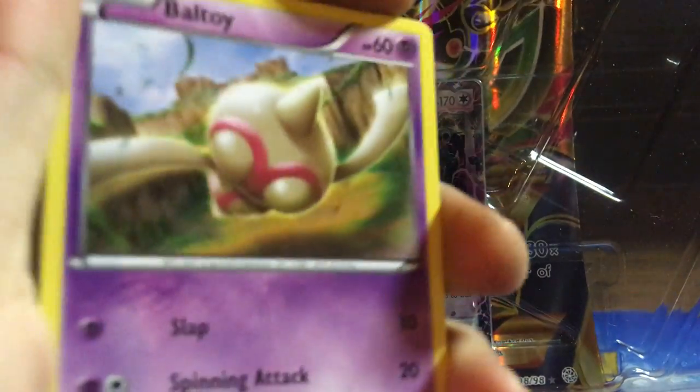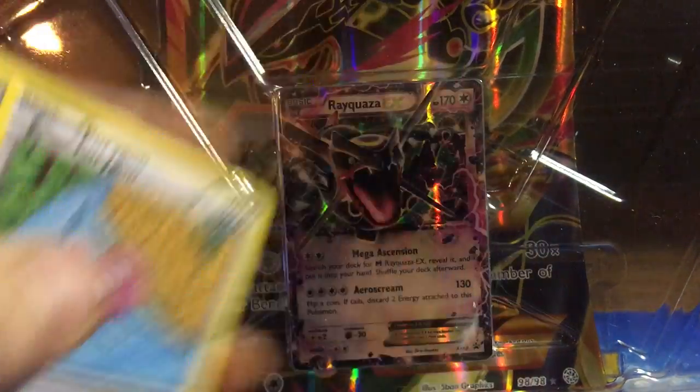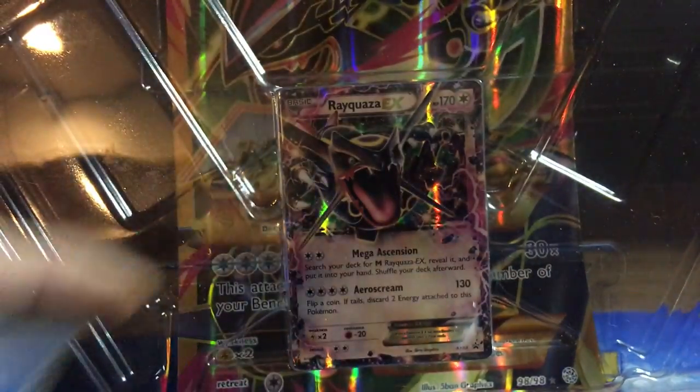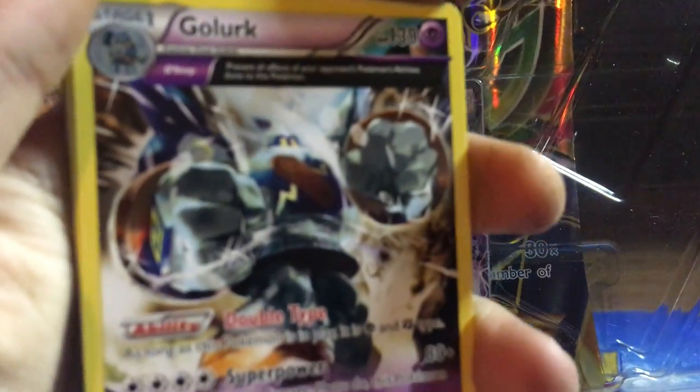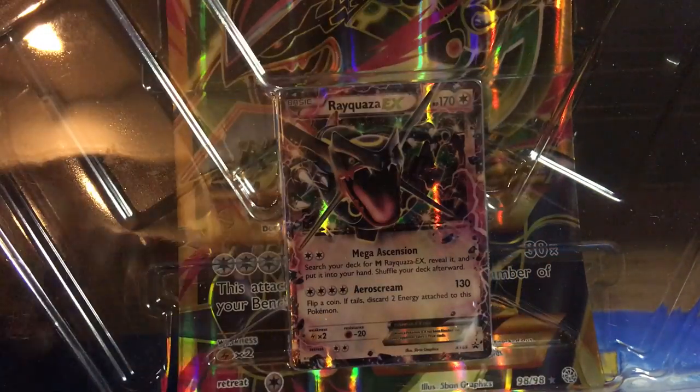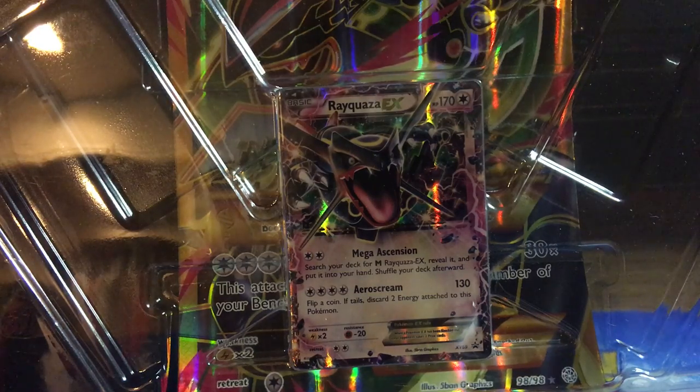Malamar, Baltoy, Porygon, Eevee, Meowth. Eco Arm is the Reverse Holo, Golurk is the Rare, Sligoo, Porygon 2, and Energy Recycler.